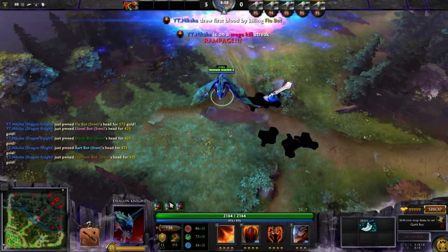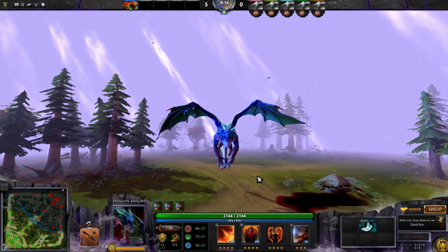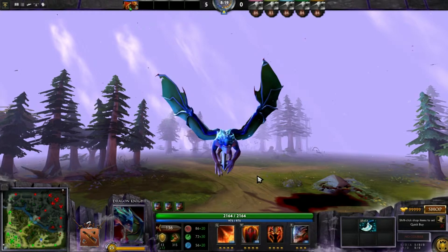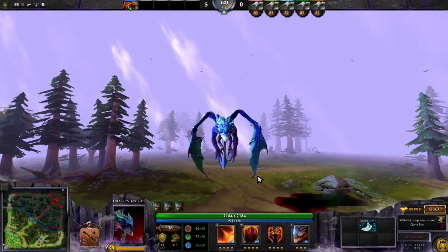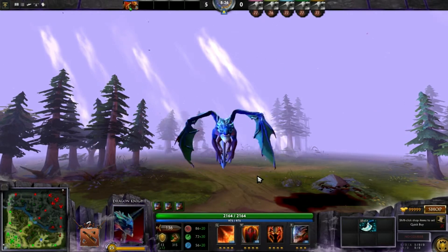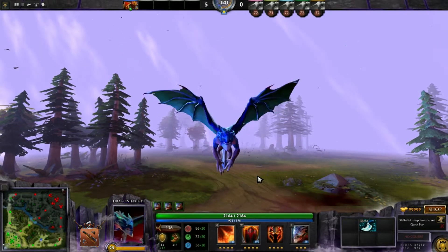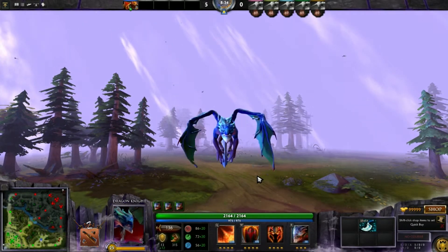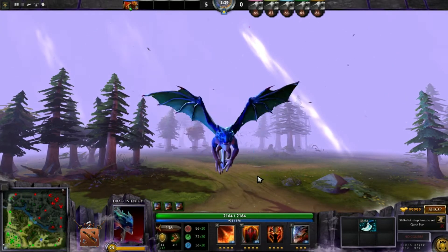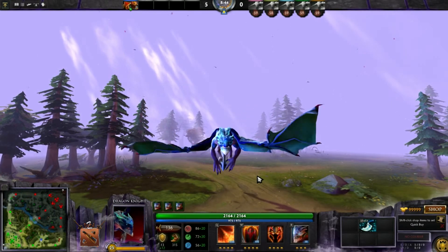This is Dragonite — a pretty powerful hero. He has a dragon form, which is amazing. And that's pretty much it. If you have any questions about this hero or anything you'd love to know, just leave it in the comment section below and I will answer you or help if you need some help. Thank you very much for watching. Please leave a like and share this video. If you are new to my channel, please subscribe if you want to see more Dota 2 gameplays, replays, spotlights, and everything else. Stay awesome guys, I love you all.